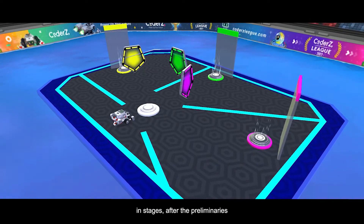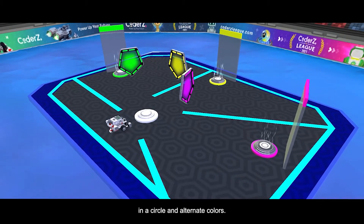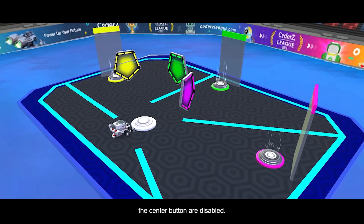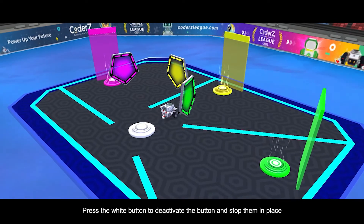In stages after the preliminaries, the challenge will get even harder by having the buttons rotate in a circle and alternate colors. As long as the buttons rotate, the center buttons are disabled. Press the white button to deactivate the buttons and stop them in place.